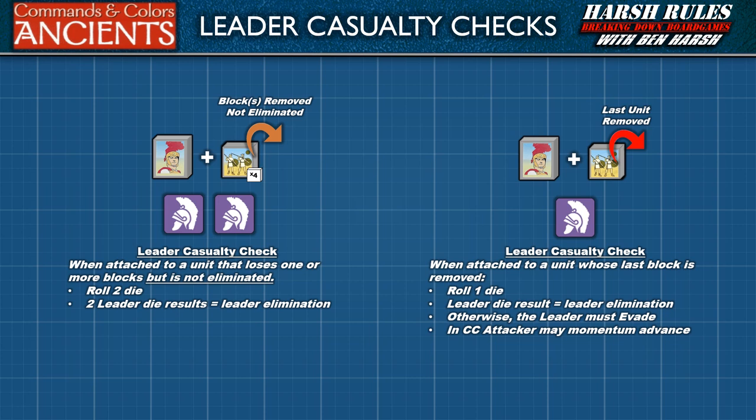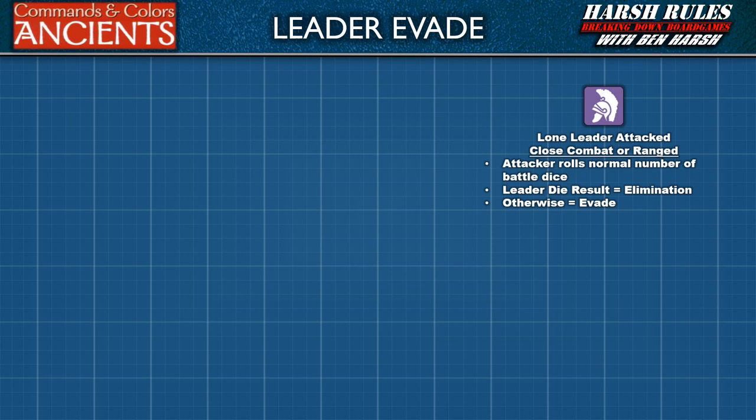If the leader is not hit on this single die roll, the leader must evade one, two, or three hexes back towards its own side of the battlefield. Flags rolled against a unit that was eliminated have no effect on the leader. When the attached leader's unit is eliminated in close combat, the attacking unit may momentum advance into the vacated hex, and the leader evades out of that hex. When a leader is alone in a hex — not attached to another unit — and is attacked by range combat or close combat, the attacking unit determines the normal number of battle dice to roll. To score a hit and eliminate the leader, the player will need to roll one leader symbol. If the leader is not eliminated, he must then evade. The attacking unit may not make a momentum advance after close combat against an unattached leader, whether that leader is eliminated or not.